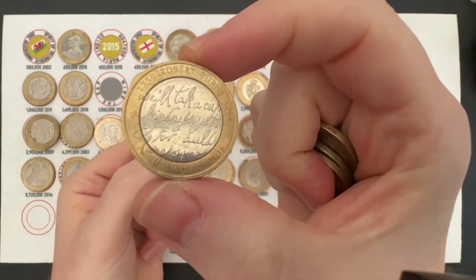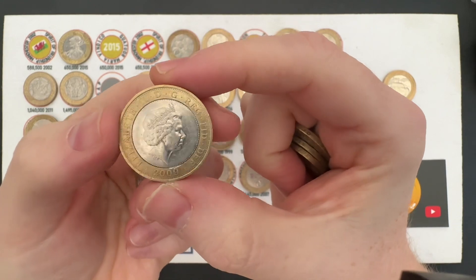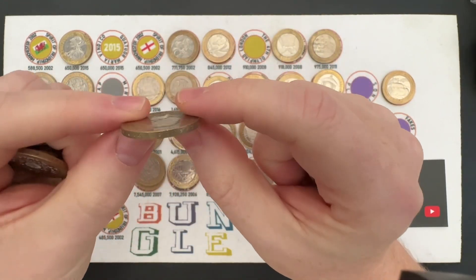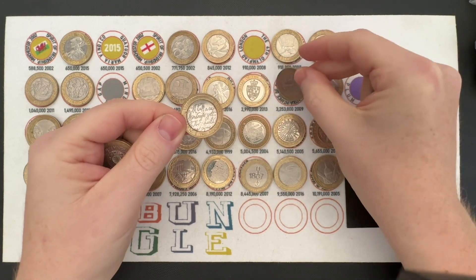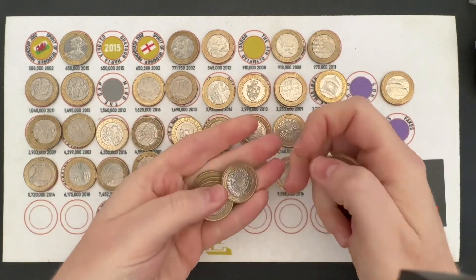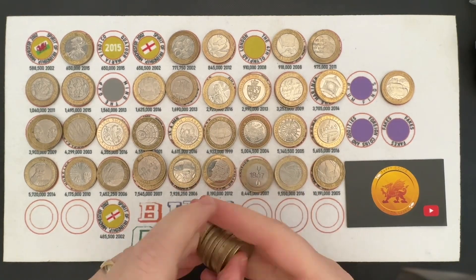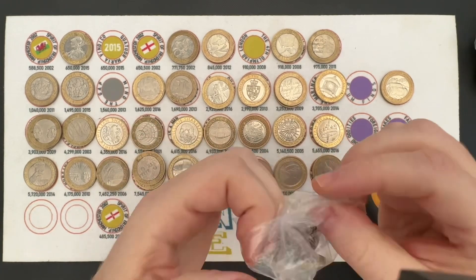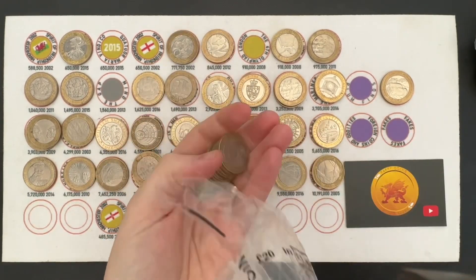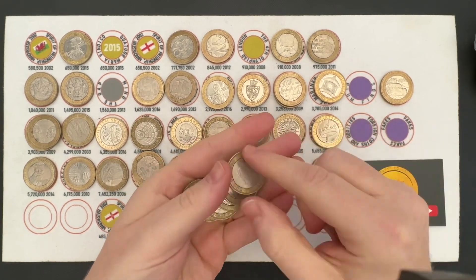Robert Burns — that's in nice condition. I suspect that might be one I'll swap out for my current one. The Queen's eye, not so clever, but it might just be in slightly better nick and we'll inspect that later and swap out if required. That is one advantage of putting them on the mat rather than in a book — I can see at a glance whether I've got a better condition one, quickly compare it and switch out rather than look through plastic.